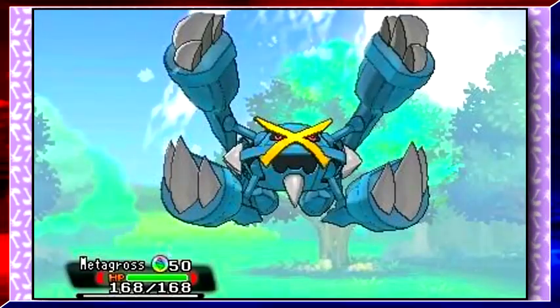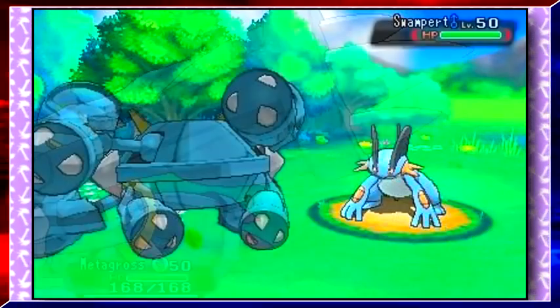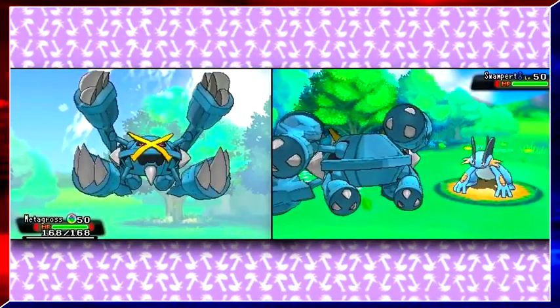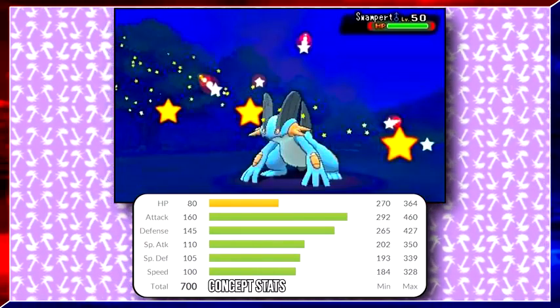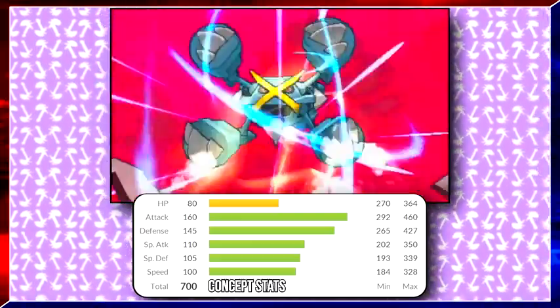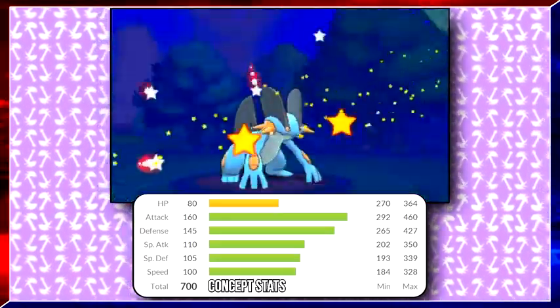These first few screenshots showcase Mega Metagross in battle, and from certain angles you can notice that Mega Metagross doesn't just have four arms, but eight — the four main ones we know in the front and four smaller ones in the back. It retains its typing and gets the ability Tough Claws to boost its offensive power. It's massive, and surprisingly it gains speed in its Mega form, which you would have thought would slow it down.